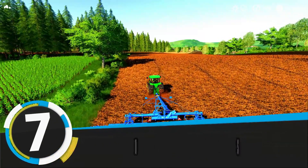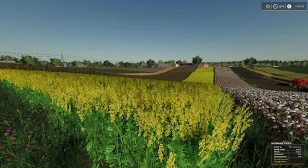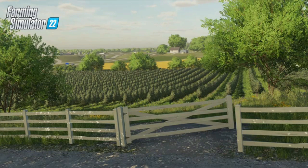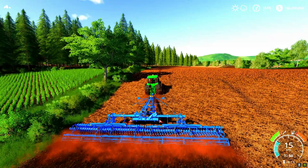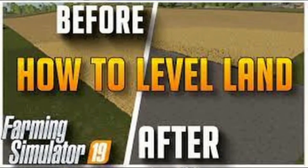Number seven: new crops. In Farming Simulator 22, we will have the usual crops like wheat, barley, corn, oats, canola, soybeans, sunflower, sugarcane, sugar beets, and potatoes. But now we will have a few new crops along with specialized machinery to grow, cut, and harvest them. Those new crops are sorghum, olives, and grapes.